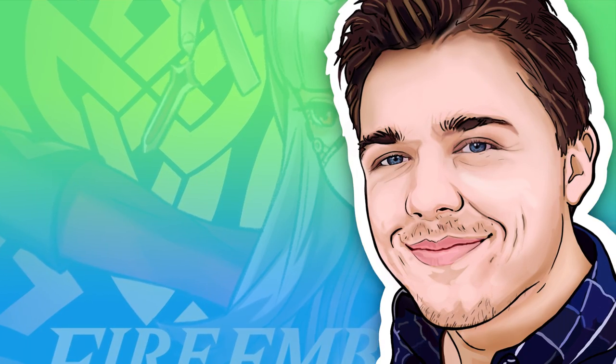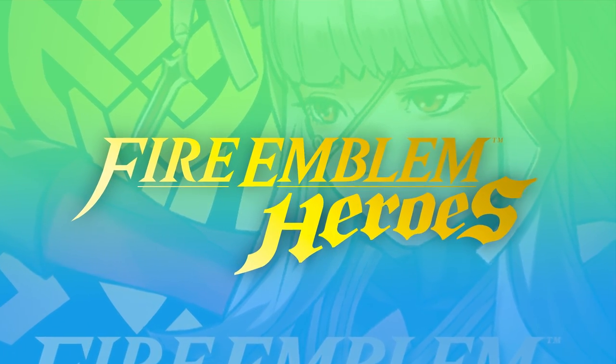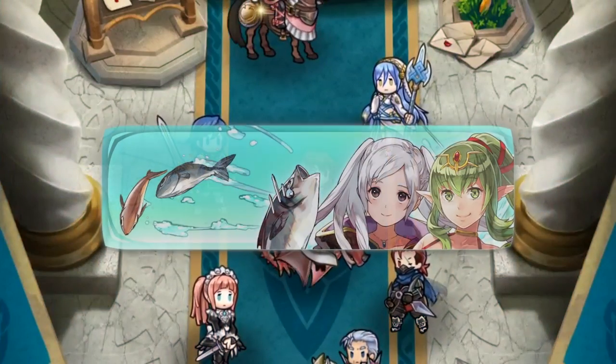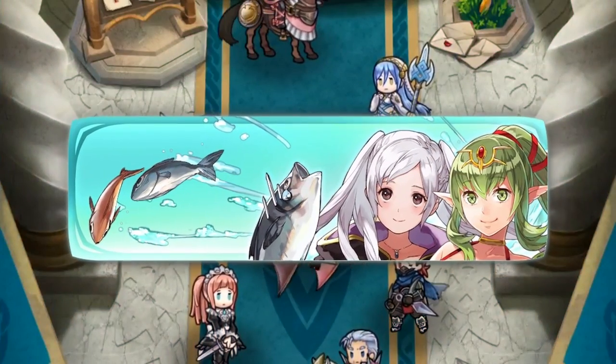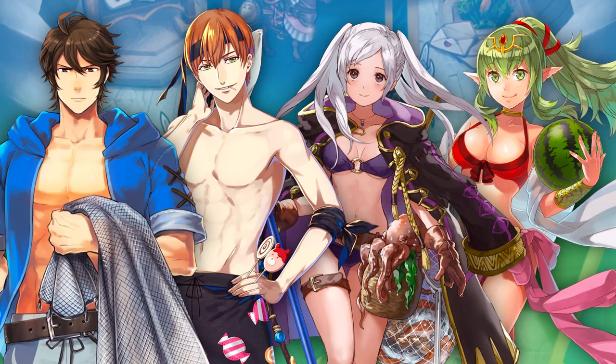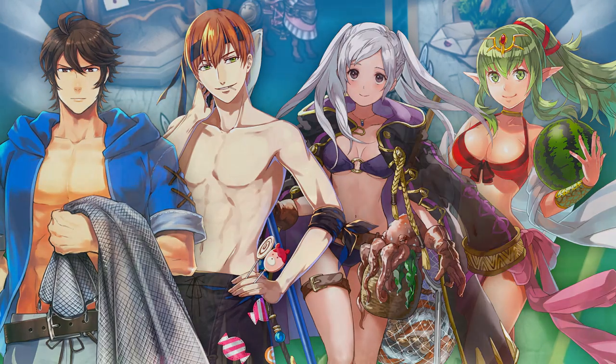What's up guys, Stevie here with Lucky Crit. Coming soon to Fire Emblem Heroes, likely on the 30th of June this Friday, is a brand new banner featuring a bunch of Fire Emblem Awakening characters donning swimsuits. They're not exactly the characters we were expecting, but their art looks great regardless, and it seems like it's going to be a pretty amazing banner, so let's break it down.